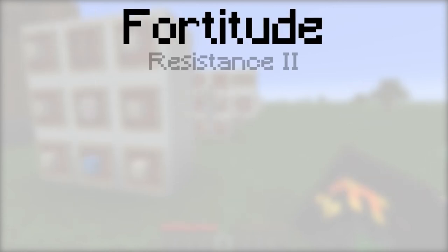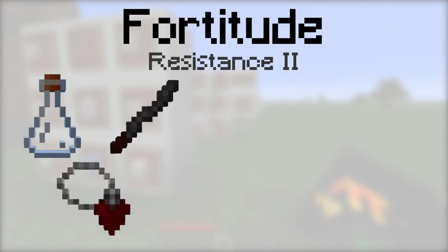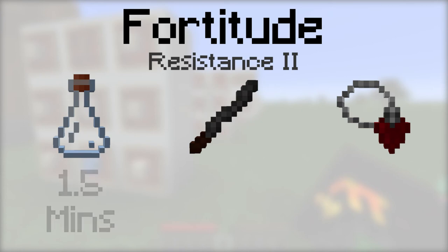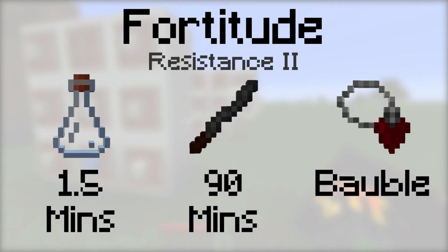Fortitude provides the resistance 2 potion effect. To make it, place a vial, an incense stick, and a tainted blood pendant, then a nether wart, an iron ingot, and a leather into the botanical brewery. The vial will last for 1.5 minutes, the incense stick will last for 90 minutes, and it can be equipped with a tainted blood pendant.